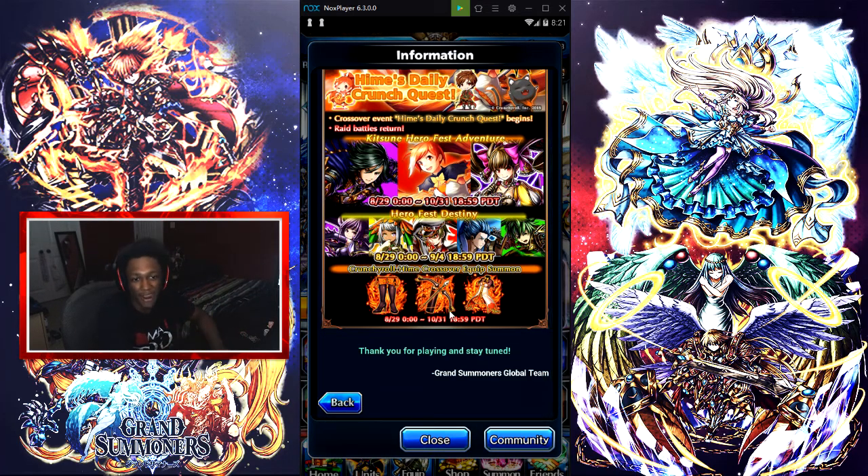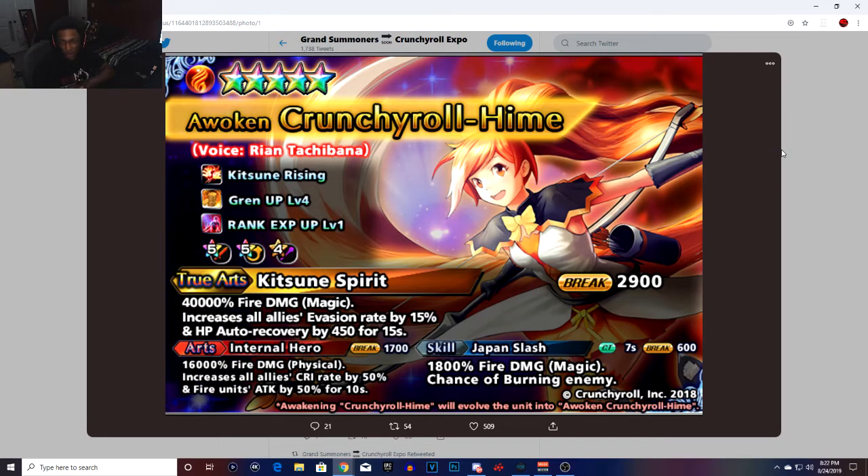Everybody wants to know about the crossover — the new crossover unit. Before we get into that, the homie Gerard is on this banner, so if you need Gerard you can pull for him right there. But I'm going to pull up the stats for the new crossover unit.